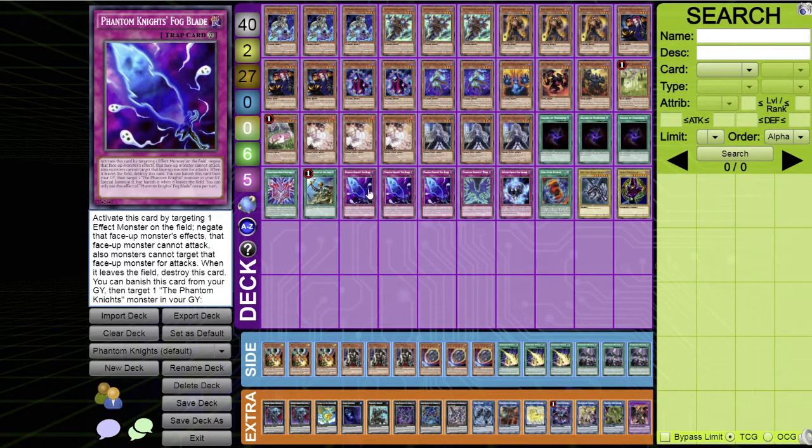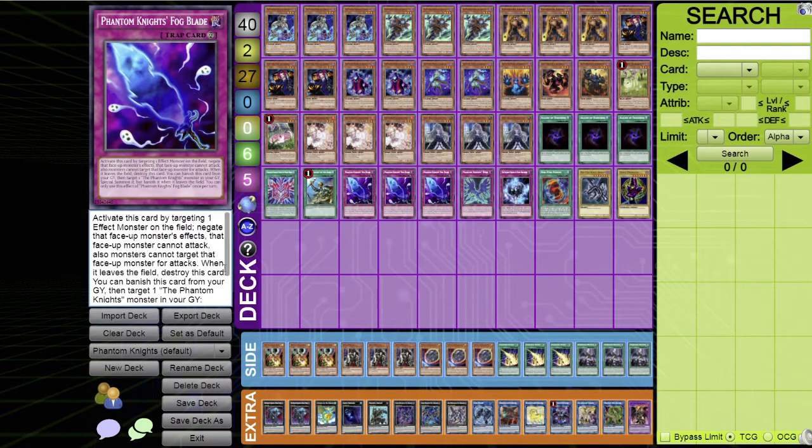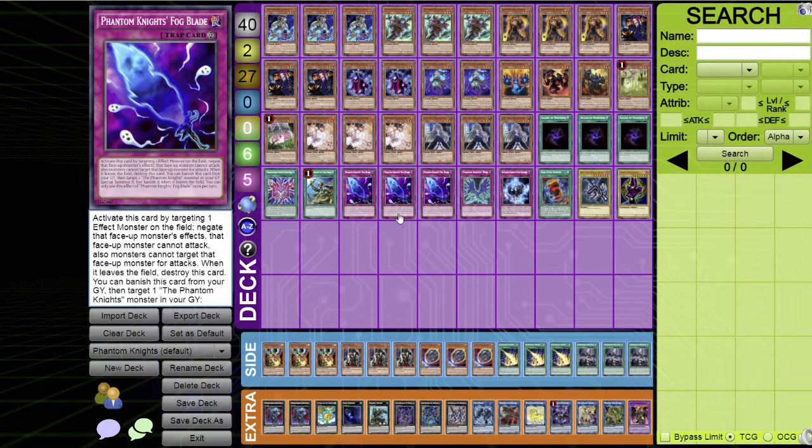Three Phantom Knights' Fog Blade for the trap lineup — essentially a better Phoenix Wing Wind Blast. Target one effect monster: negate its effect and it can't attack, but monsters can't target it either (minor downside). When this card leaves the field, destroy it; then you can banish it from the graveyard to special summon one Phantom Knight monster from your graveyard (banish it when it leaves the field). Searchable and acts as a negation effect, so you want three.